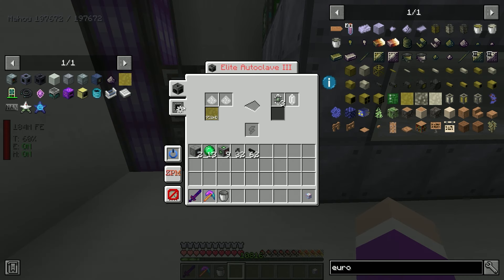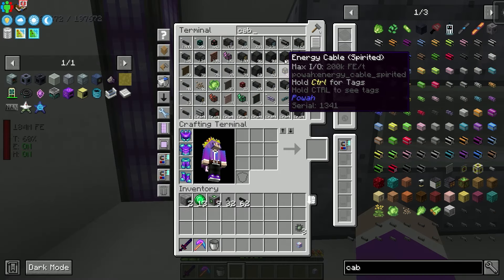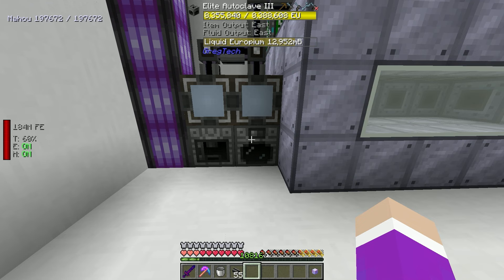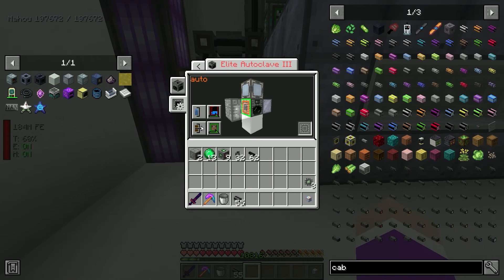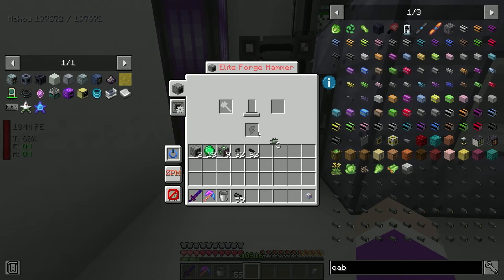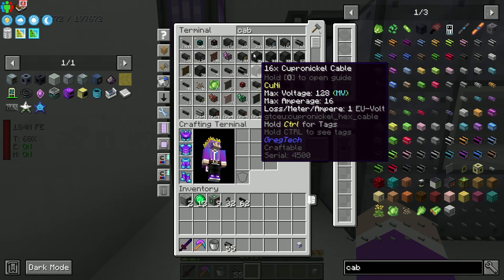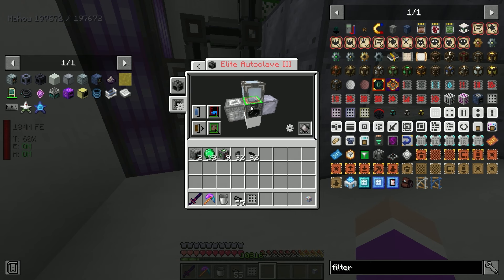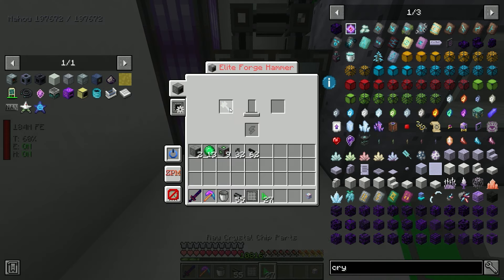Sometimes when crossing dimensions or just randomly, the assembly line gets stuck crafting things. It stays at 100% completion but keeps filling my inventory. We now have 50,000 data banks and 12,000 mark one reactors from this bug. The only fix is taking out an item to reset it. Anyway, setting up the europium pump to fill the autoclave with 16 millibuckets at a time.